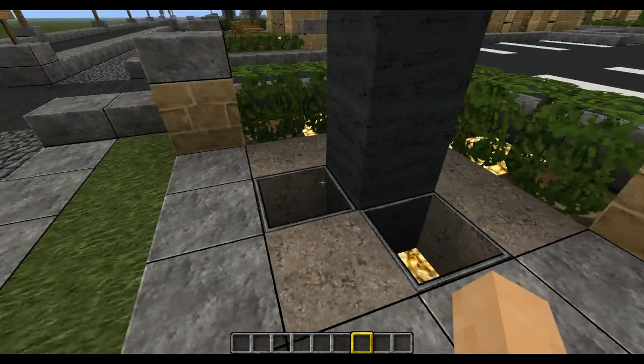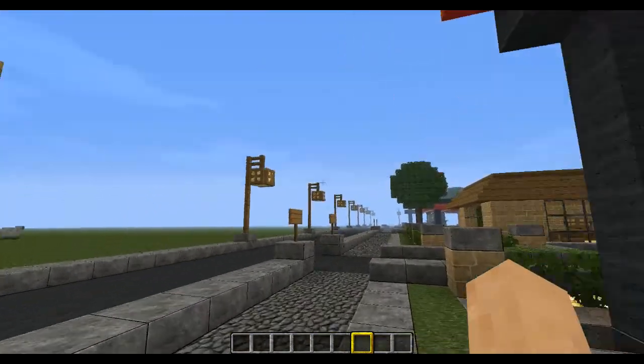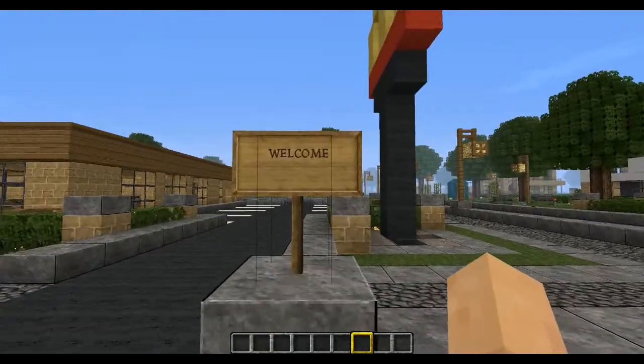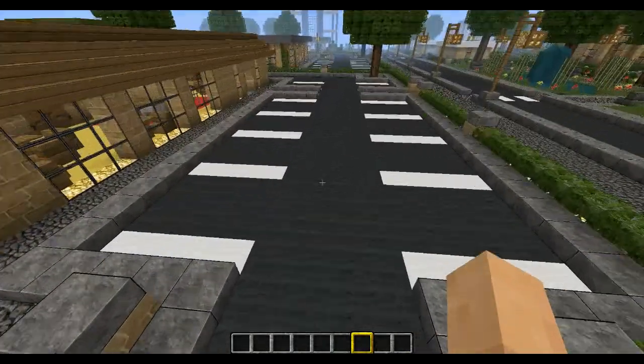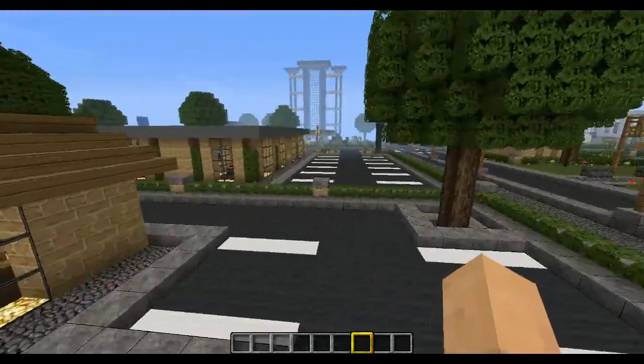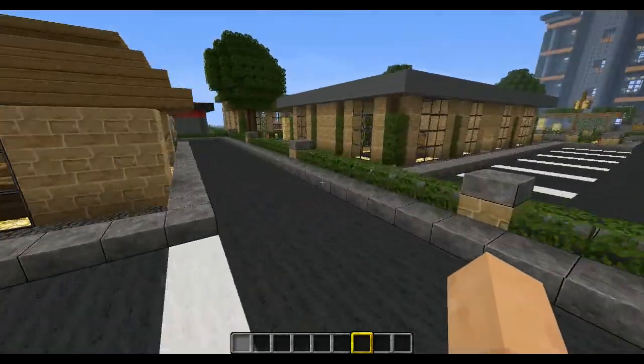Over here we have a little sign, and then you just come over here and you drive in. There's some parking spaces, sidewalk, and then you come around here.